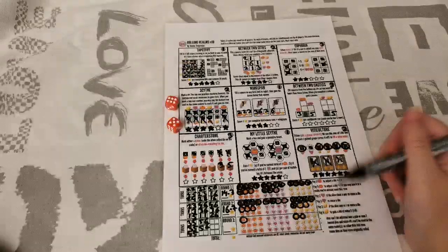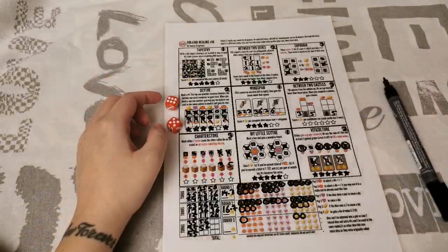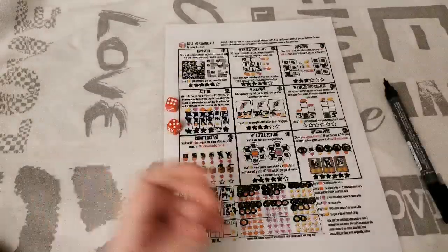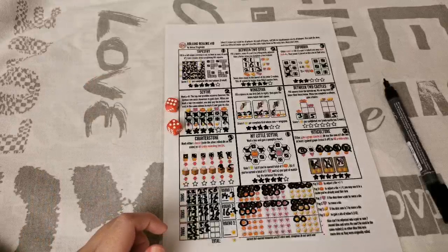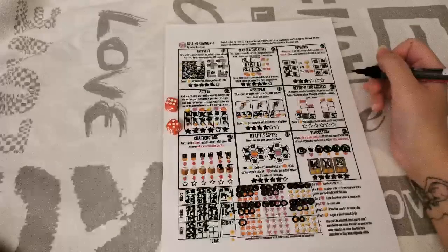Checking the FAQ — yes! You can create and use an imaginary die before, after, or in between using the two dice you've rolled. It's allowed! So I'm putting a 6 in Euphoria and then creating an imaginary 1 and putting that in Between Two Castles. The total goes to 9, scoring another point in Euphoria. Now I can use my high die number in Sight to get resources.